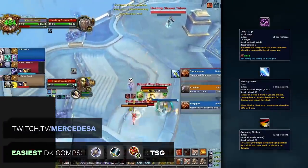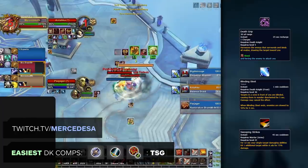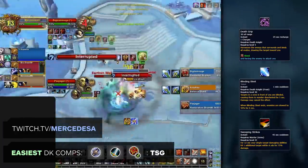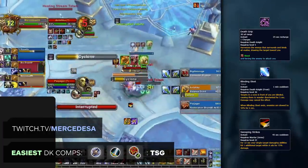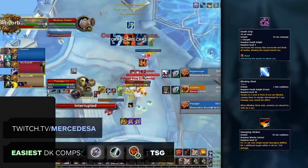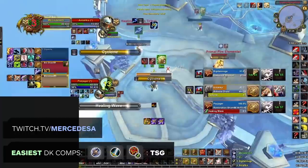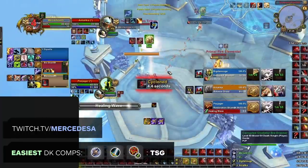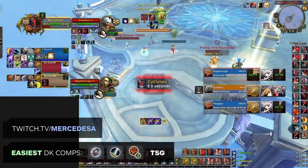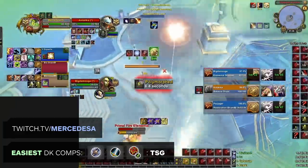Another relatively easy comp for DK's is Resto Shaman TSG. Much like the melee cleaves mentioned before, this comp's win condition is just pure damage. It doesn't have any complicated setups but relies on DK damage combined with mortal strike to secure kills. TSG sets up most of its kill conditions with death grip to stun multiple targets and deal AoE damage. Although it doesn't have the same off healing as a ret paladin or enhancement shaman, the majority of its defense comes from the warrior with intervene, war banner, and rallying cry to support their team.